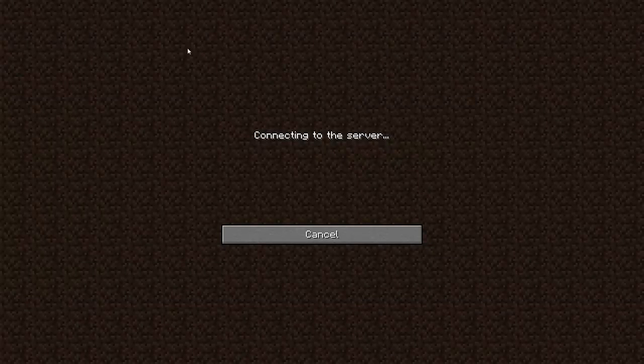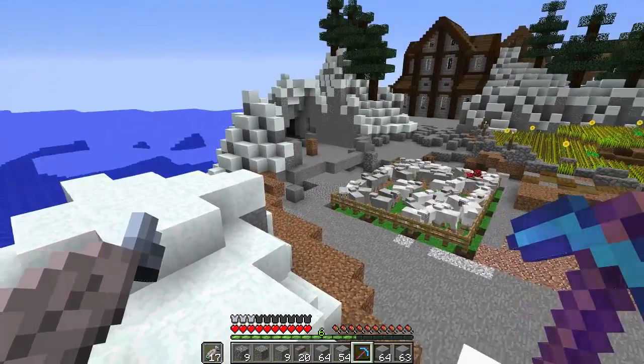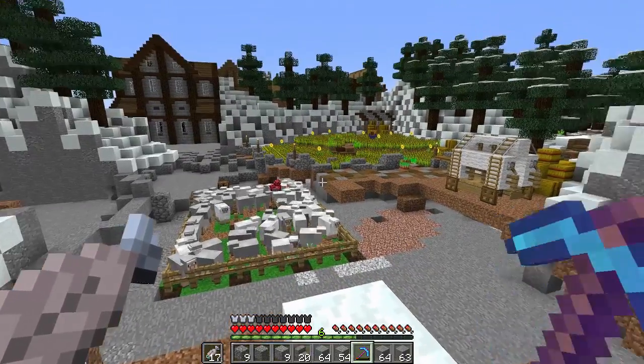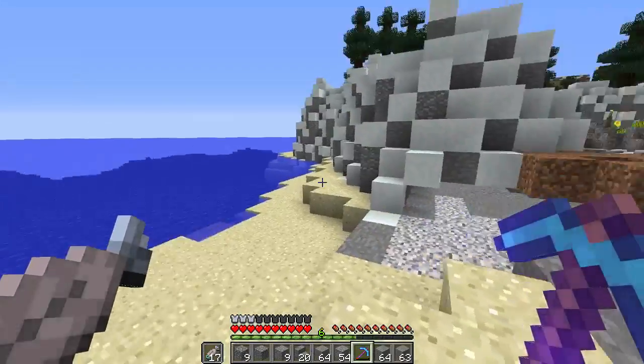I think an AFK sheep farm would probably be more efficient than the carpet duplicator anyway, so I'm not too bothered with it. We just need to make an AFK sheep farm and get that to work, and we'll be all good. Because I'm going to need wool anyway — I don't only need carpet, I need a lot of wool as well.